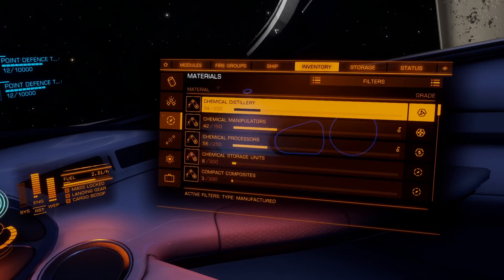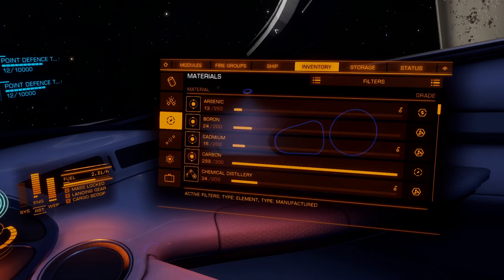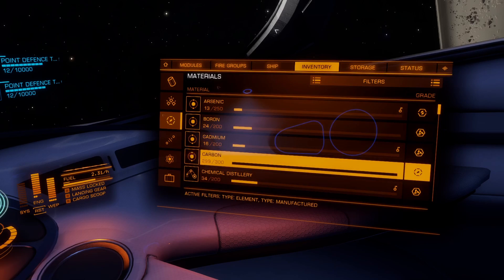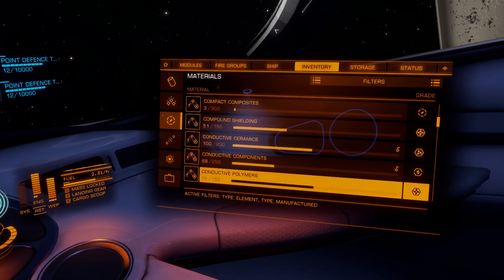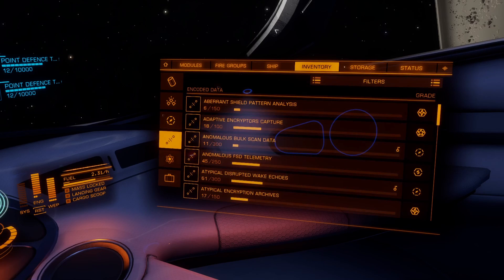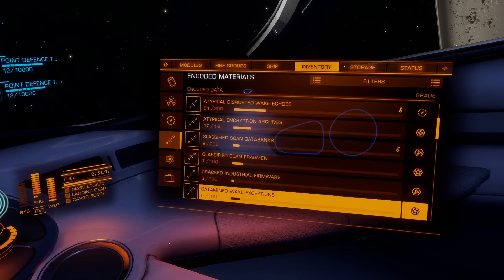Another note about materials: they don't take up cargo space. So don't worry about having a big enough cargo hold — they'll just go right in your inventory. Also, they transfer automatically between ships, and you'll even keep them if your ship gets destroyed.